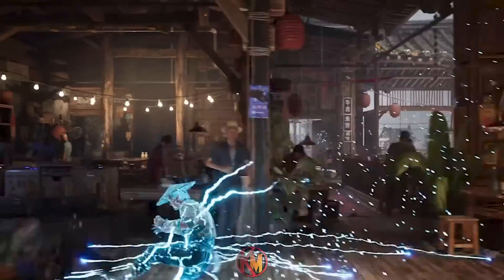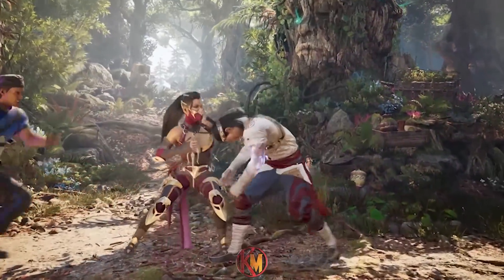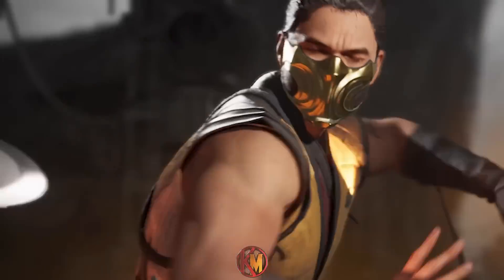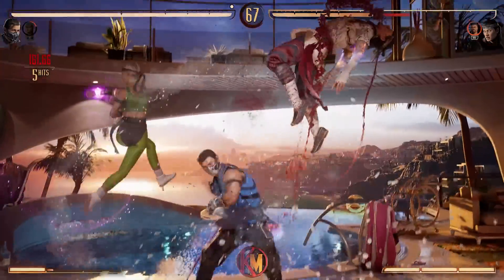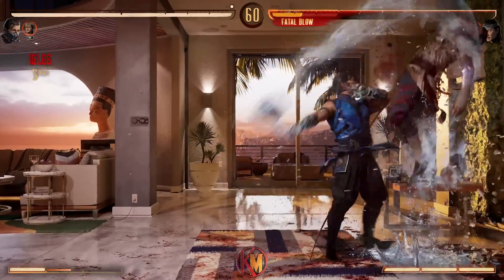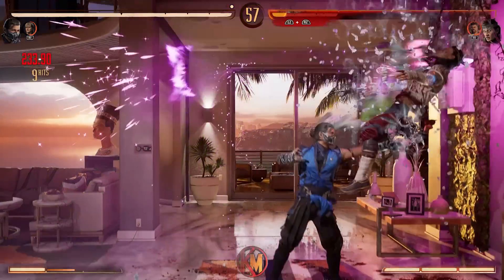Cameo Fighters do have their limitations. You are unable to use a Cameo Fighter attack if you are currently being hit or in block stun. Additionally, you cannot use them on the ground unless you're going for a wake-up attack. The first thing a player should understand is that the attacks a Cameo character can do are actually split into two categories: a summon or an ambush. Mechanically, there is a distinct difference between them.